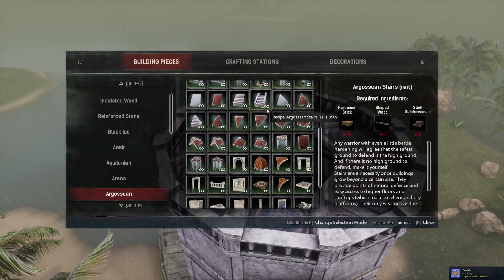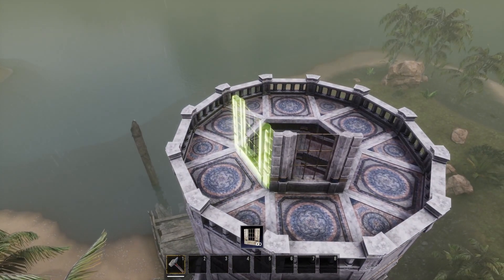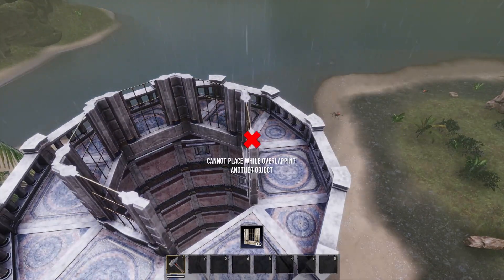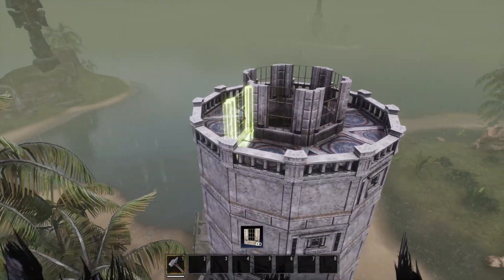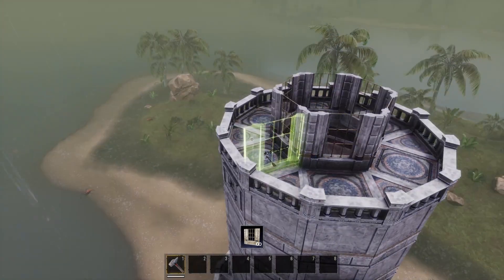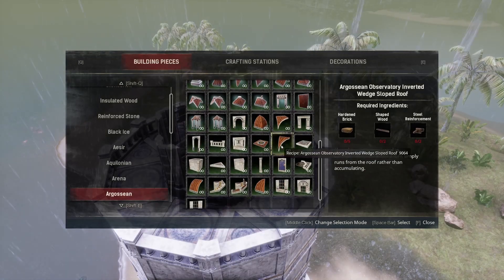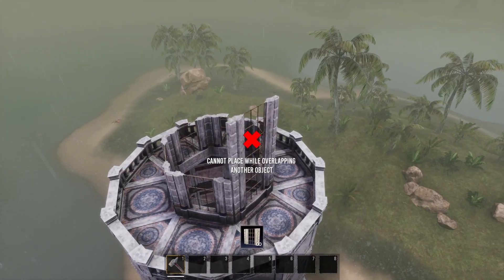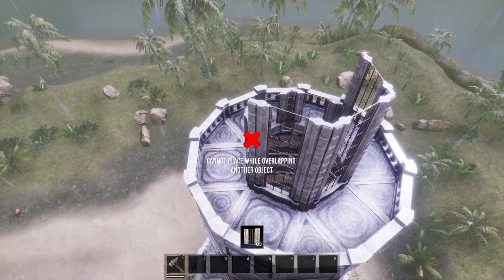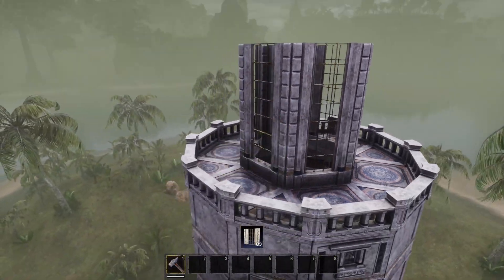The actual lookout bit is going to be the observatory windows — that's technically where the light is going to be. The inside is just for looks. You could probably make a way to get up here via an elevator, or if you do the stairs you could do it that way too, which I might attempt. I'll see how successful I can be and then show you guys exactly how I did it.